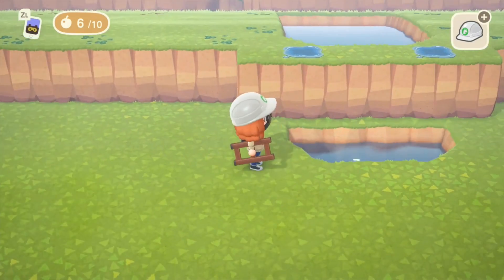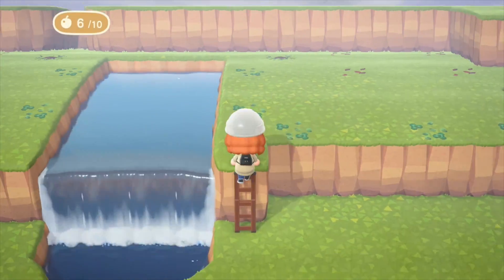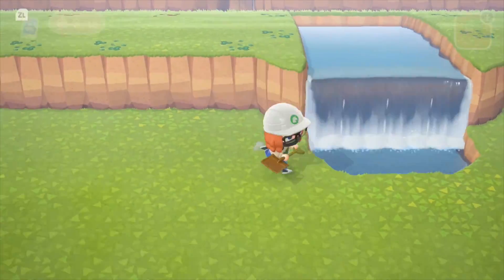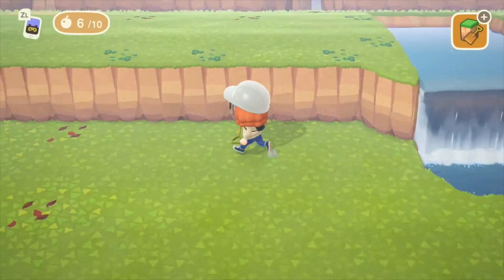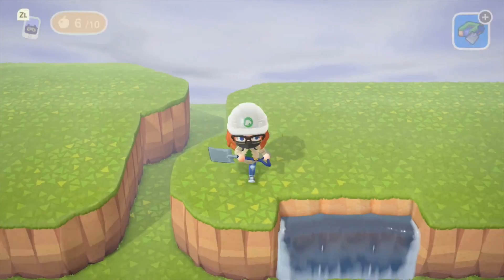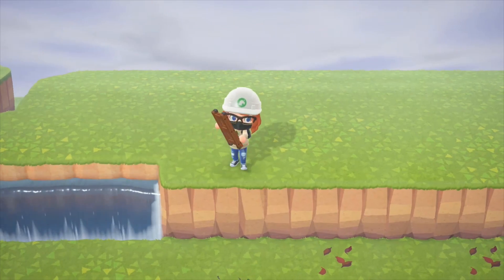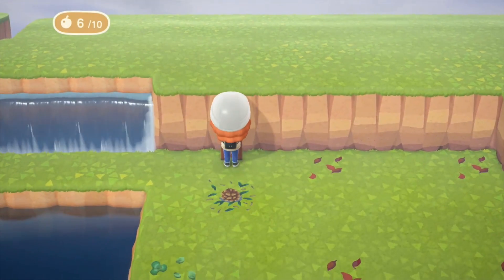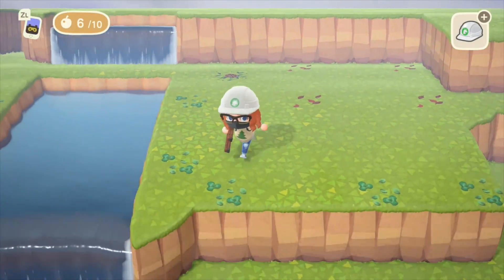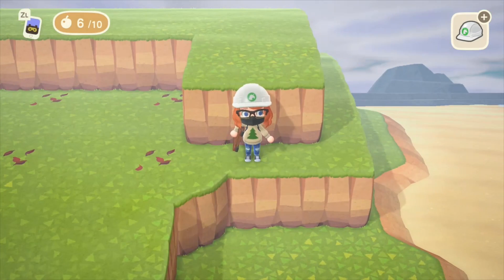I'm pretty happy with my cliffs overall, so I'm going to make the waterfall and round the edges around it because I think that looks better. I'm going to make the top part of the waterfall as well. It's getting pretty gloomy, but now that I have my general setup I'm going to place the bridge and put Marshall's house here. We'll look tomorrow with the bridge and start terraforming some more.